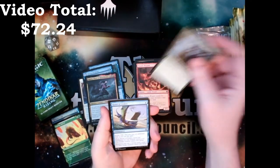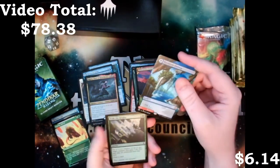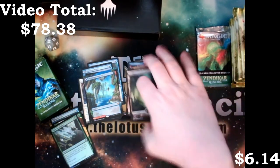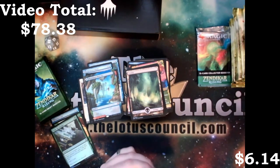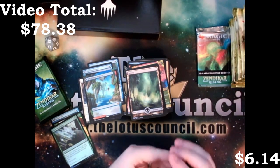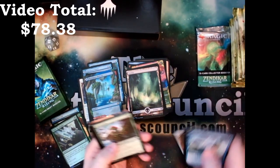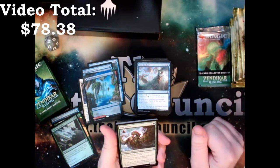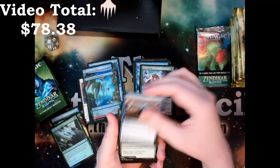We got a Springmantle Cleric, Roost of Drakes, Brushfire Elemental, and a full art Riverglide Pathway with Scale the Heights as a foil. However you play the game, play it. I just can't stand the gatekeepers — there's no reason to do that, no reason to be abusive to people. We got a Vine Gecko and Concerted Defense.